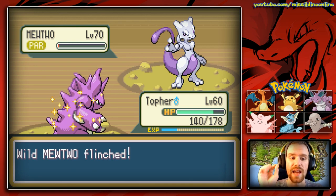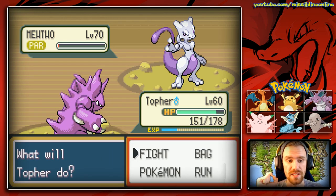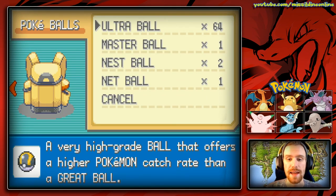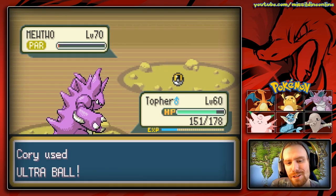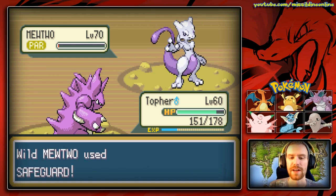He is now at the easiest to capture that he will be for us — little health and paralyzed. So we're going to go ahead and use an Ultra Ball. Thank God we have so many of them. I'm hoping that maybe we can just get lucky on this first throw. Nope. Okay.